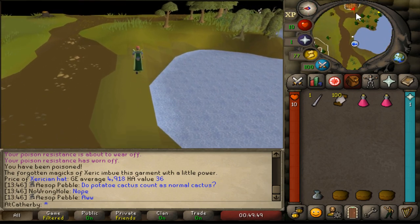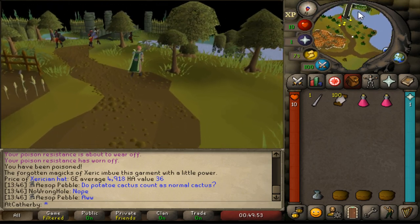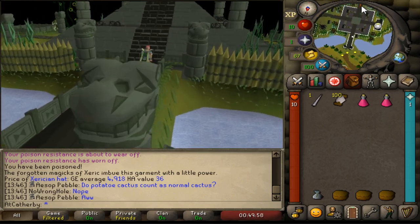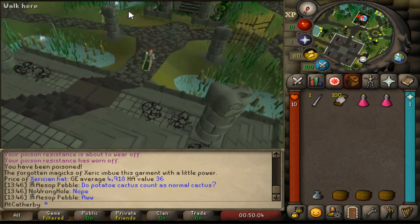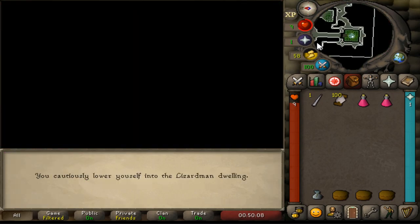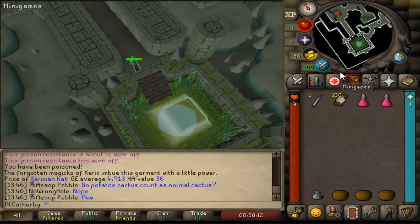So you want to run south, then east — this is the way I get there. Run through here; you'll run up a temple and down a temple, then go straight down here. Sometimes you will be attacked by these lizardmen, sometimes not. Sometimes you'll get poisoned too, so that's why we have the super antis.